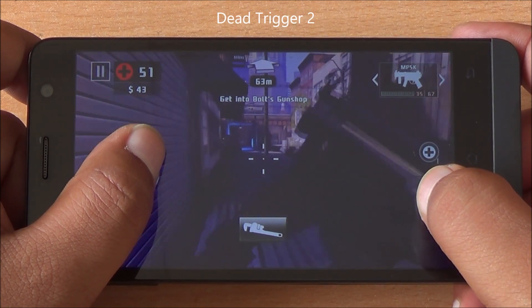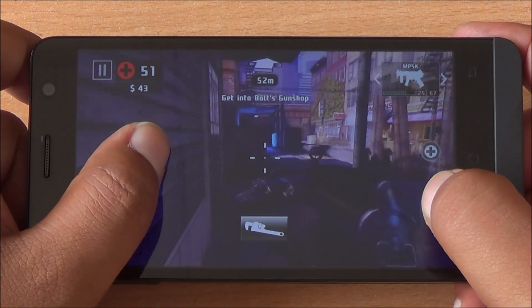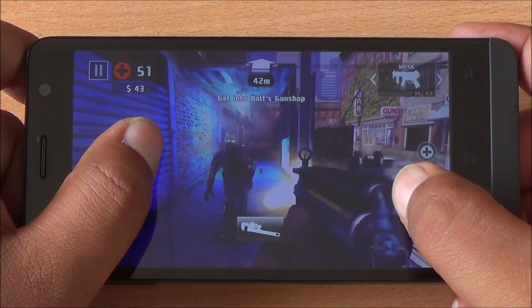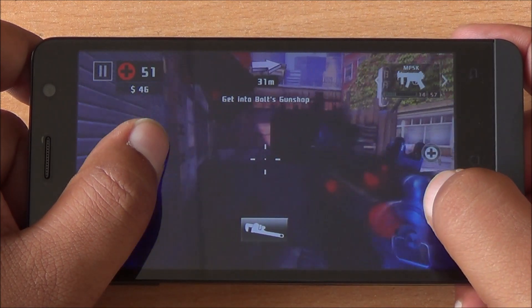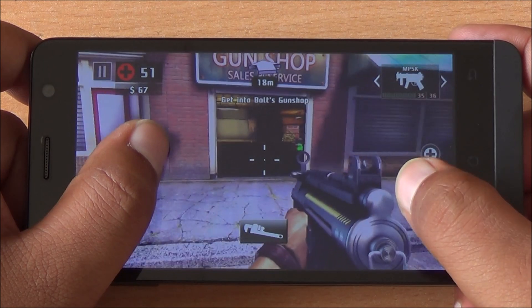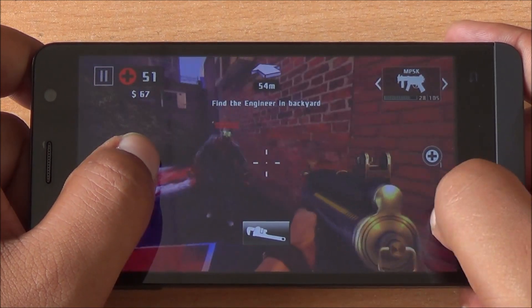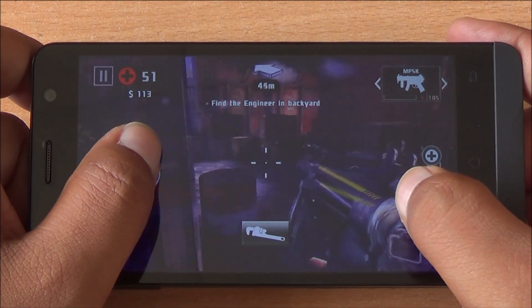We are starting with Dead Trigger 2. We are playing this game in high performance mode. Gameplay is smooth — I haven't noticed any lag till now, and there haven't been any frame drops either. The display does look a little bit pixelated, as do the graphics, but gameplay is smooth.